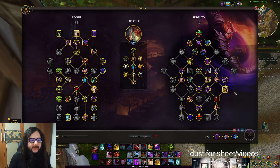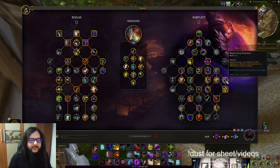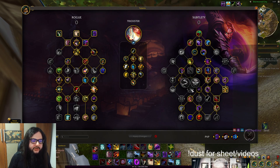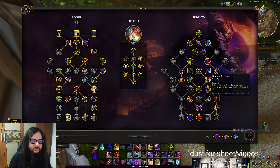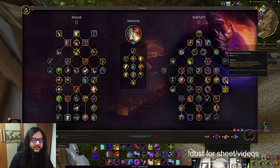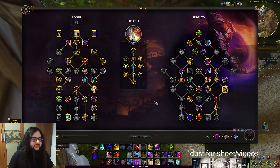The important talents for cleave and AoE are Replicating Shadows and Shuriken Tornado. If there are not a lot of targets, you can drop Tornado or First Dance and pick up Deeper Daggers instead. Replicating Shadows when there are more than two targets — or even with just two targets — is one of the highest value picks because it also provides some single target damage.